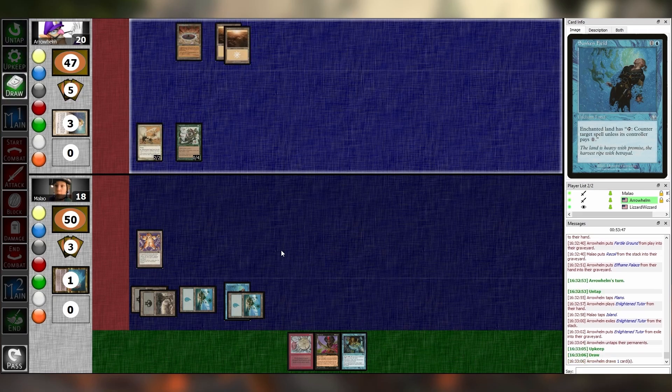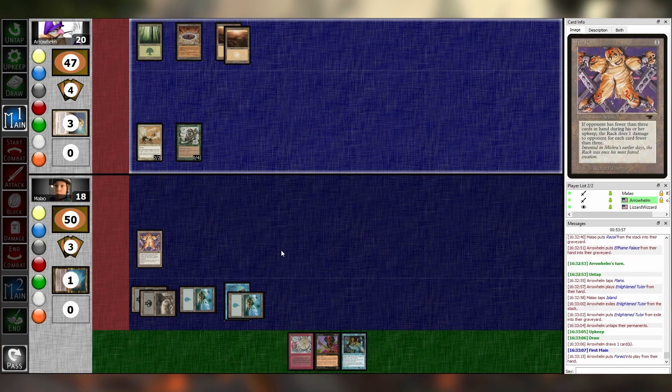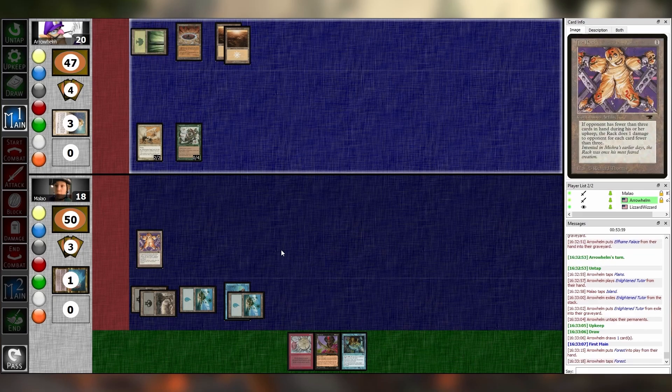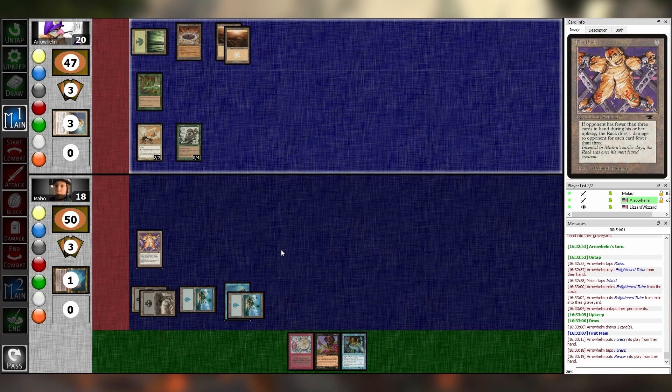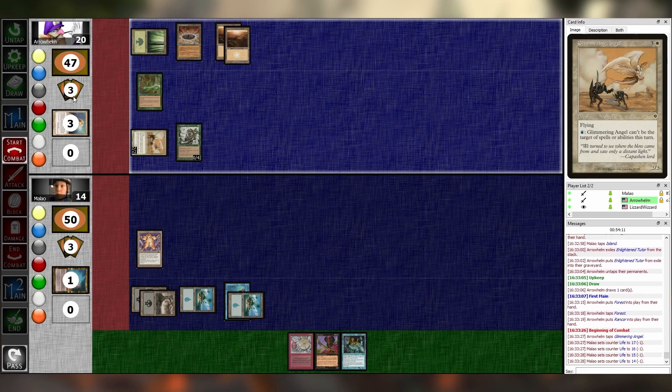Untap. From the hip, bro. Draw, main one. I know you have the Necrotol in hand, so that's unfortunate. We'll go Forest. Tap it for Rancor on the Glimmering Angel. Punch you for four and pass.